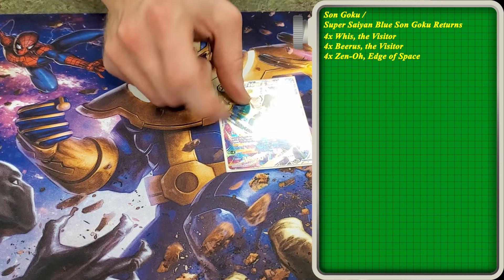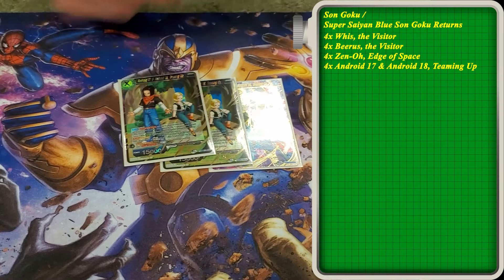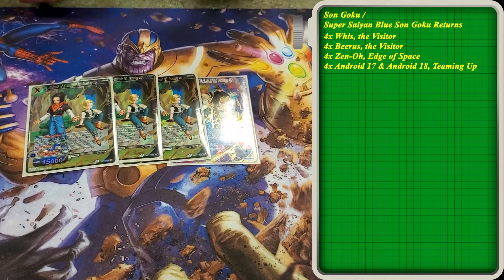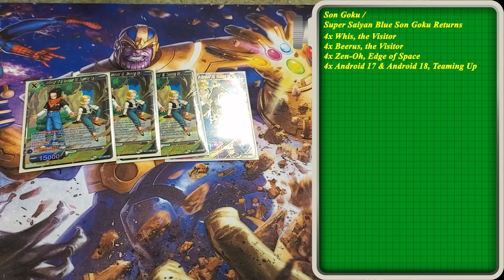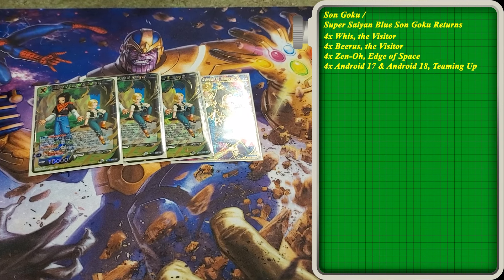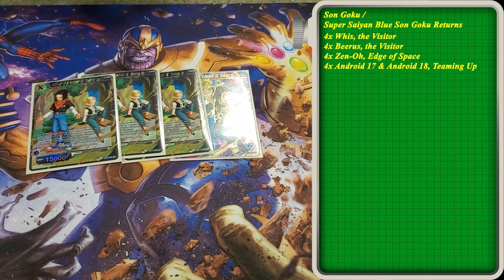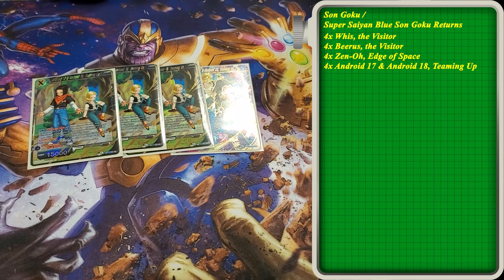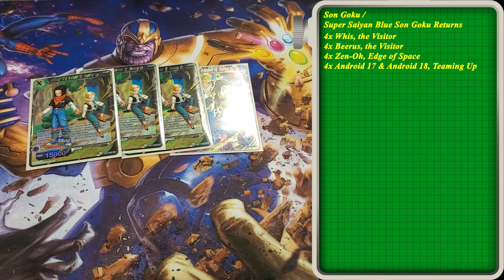Some other good blue cards that we play. We play 4 of the Android 17 and 18. This is really used to fuel the Z energy. On swing, the game's a counter, and then you combo something from the drop and throw it straight into Z energy so you can power the leader — try to get to that 5 Z energy pretty quick so the leader gets beefy.